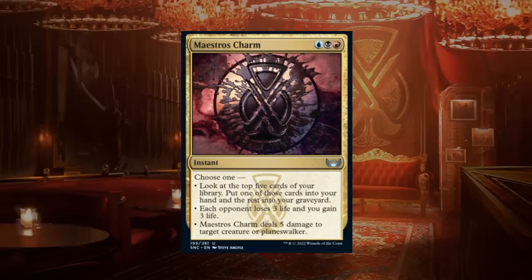Maestros Charm lets us choose between: looking at the top five cards, putting one in hand and the rest in the graveyard — which has upside given cards that care about mana values in the graveyard; dealing three damage to an opponent and gaining three life; or dealing five damage to a target creature or planeswalker. We'll most often use that last mode as a three-mana removal spell, but the card selection upside is nice.